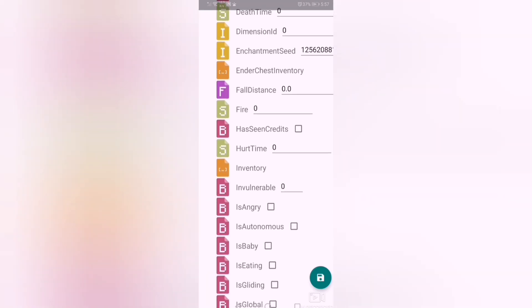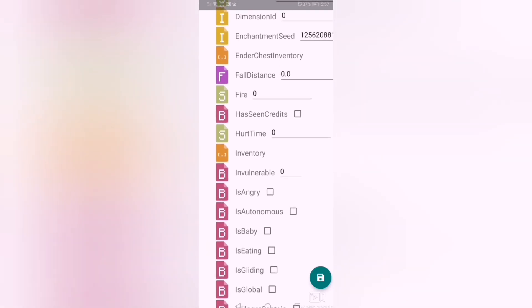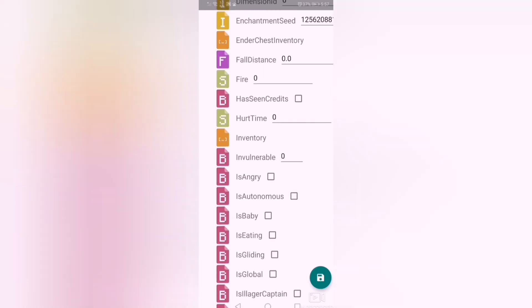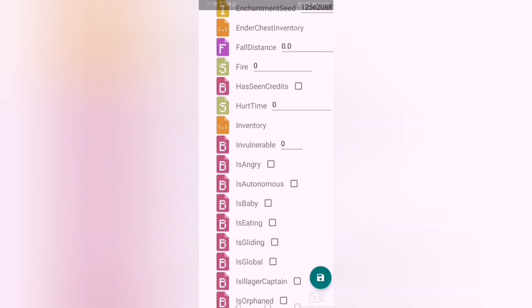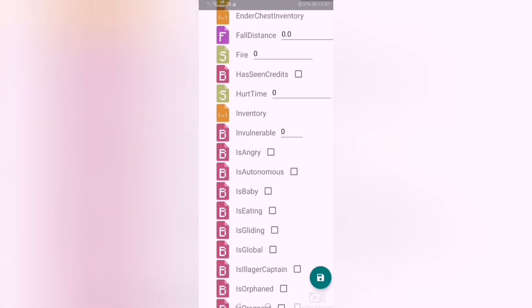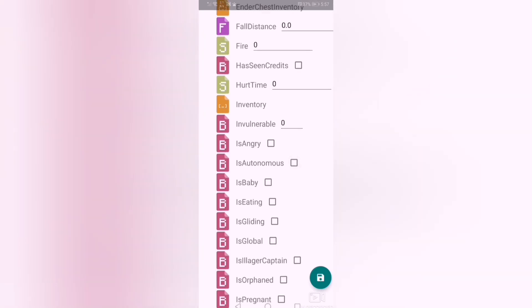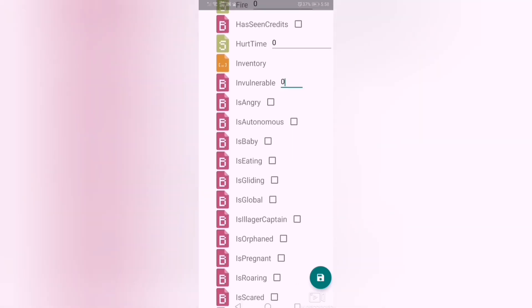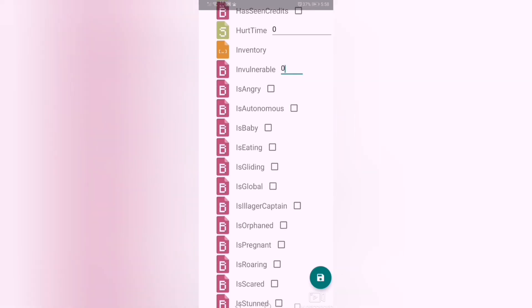Fall distance: if you are falling from a high place and you've left the game, the blocks will be displayed here. Fire: if you are damaged by fire. Credits: if you pay for Mine Coins, the amount will be shown. Hurt time: if a mob attacks you, the time delay before you receive damage — you can change it. Inventory. Invulnerable: if you put one, you will be immortal and nothing will damage you.